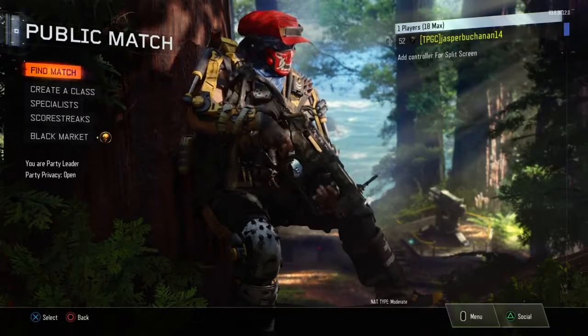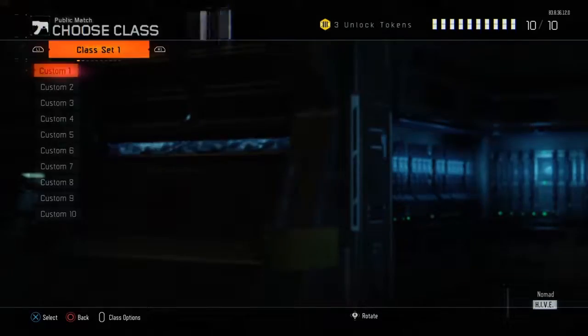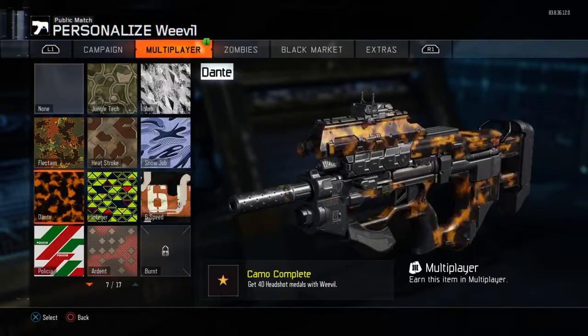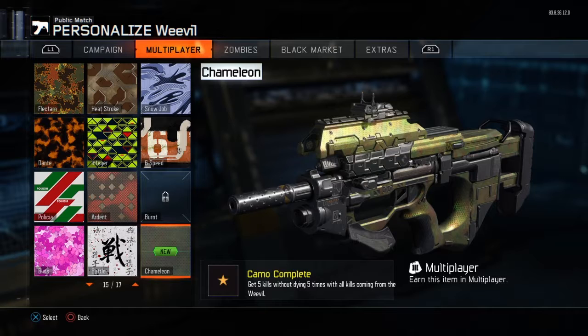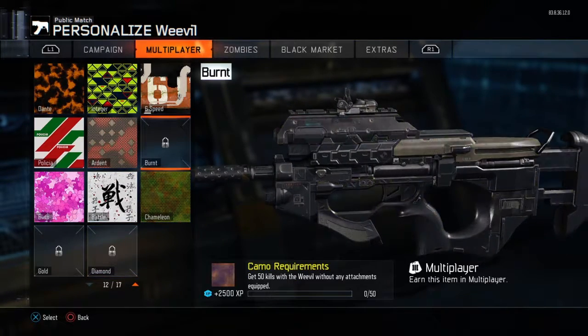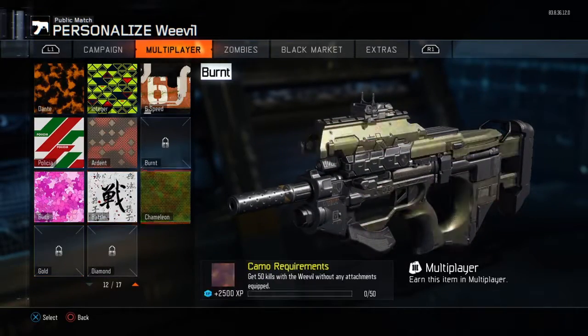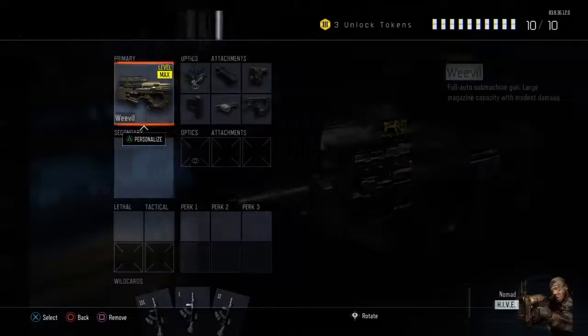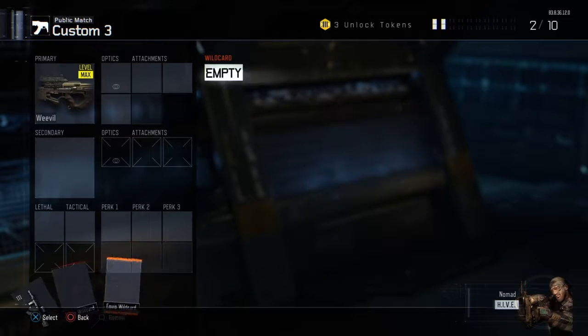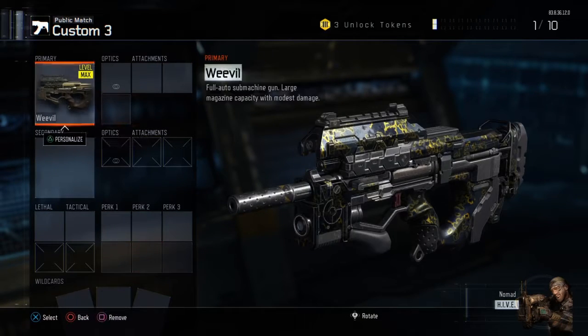What is up guys, welcome — today we are doing another Road to Dark Matter video. As you can see, it's the Weevil. I literally just got the chameleon camo, which means I only have one camo left. You can see they're all done, so I have this one to do. We need to get 50 kills, so it's gonna be quite a long video.